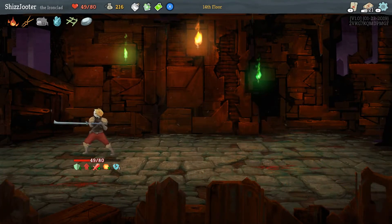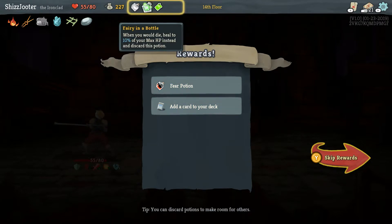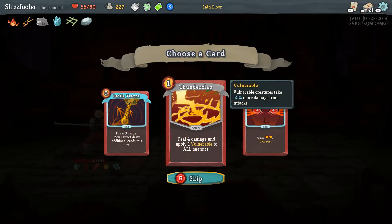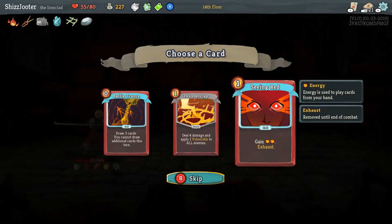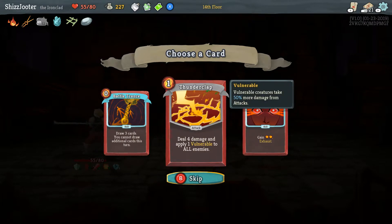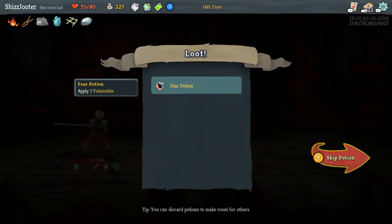Gold. Gear Potion — apply three vulnerable, so that makes them weaker. But you have like three potions right now. When you die, heal 10% of your max HP and discard this potion. Choose one of three random skill cards and add to your hand, costs zero this turn. Heal 10 of your HP — well, 10% so 8. Fun battle trance — draw three cards, you cannot draw additional cards this turn. The last card gives you two extra energy that turn. It's an exhaust one so it'd be like one time. I'm thinking Thunderclap or battle trance — Thunder. I like Thunderclap just because it's all enemies, even though the next thing you're going to fight is the boss.